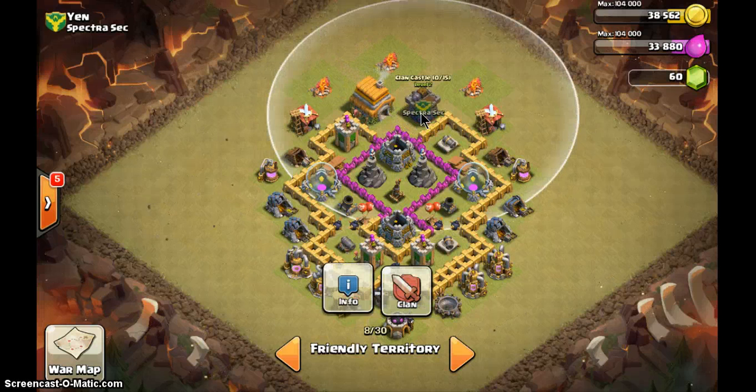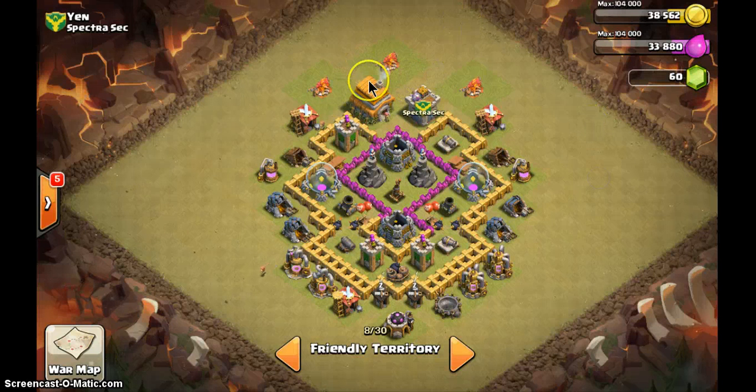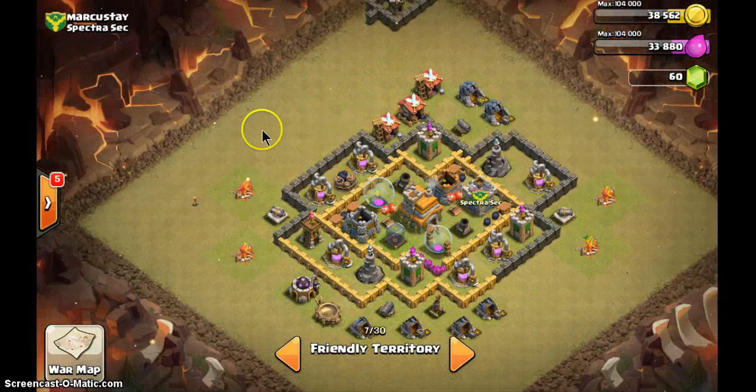Ming Song's base is not very good — the town hall is outside, which is a free one-star, and the clan castle is also outside. Anyone who knows how to play will just attack there, lure everything out, and you have totally no defense. You've already wasted one star, and just going around gets the second star. Also these double walls are no use — wall breakers do AoE damage, one wall breaker blows the whole double wall anyway.